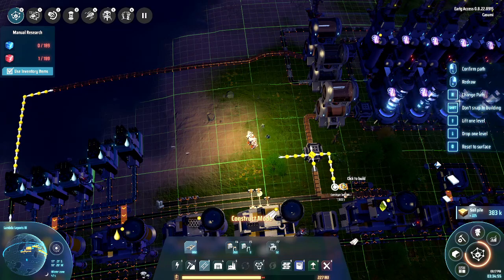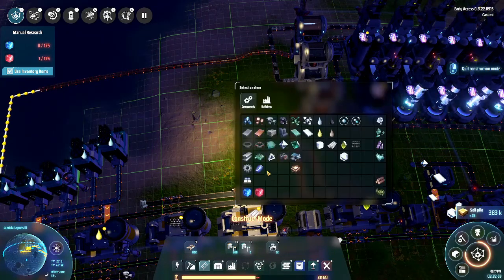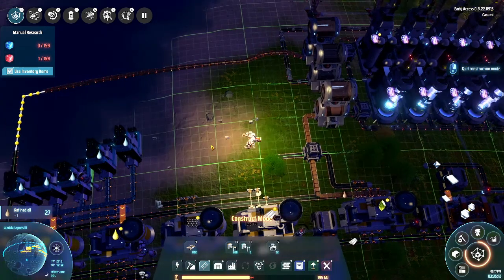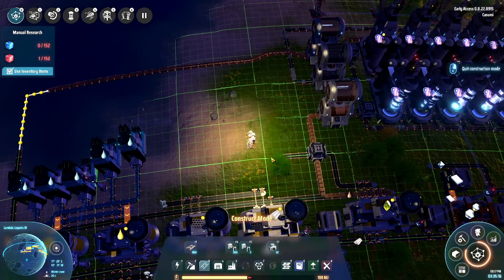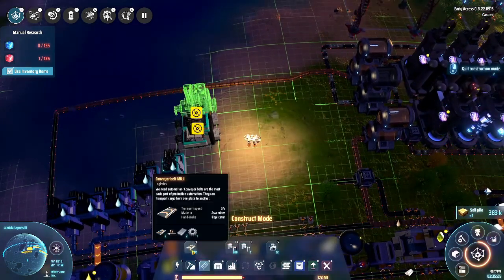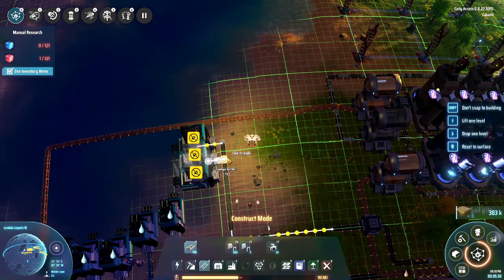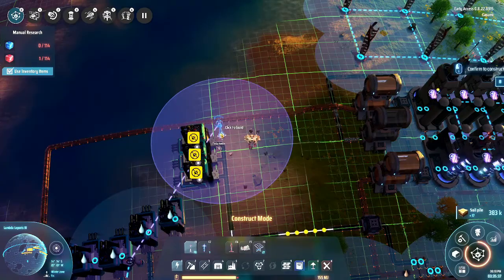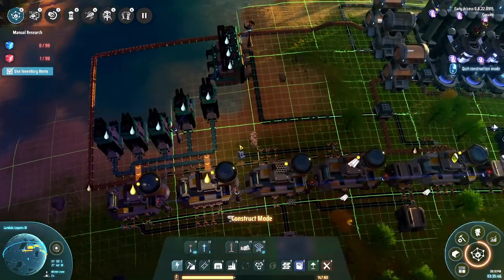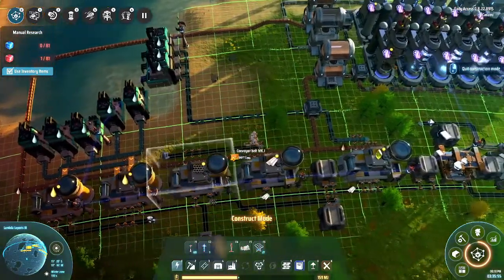As always, make sure when you do the splitter, you put in the nodes. There's some oil over here — let's remove that, we can burn that. I'm building the water, of course — let's put down a few more. We don't need that much water over here; this should probably be enough and if it's not, we can always go back and check. Water is so easy to make — I usually just make sure I have enough without really counting how many water pumps I actually need.